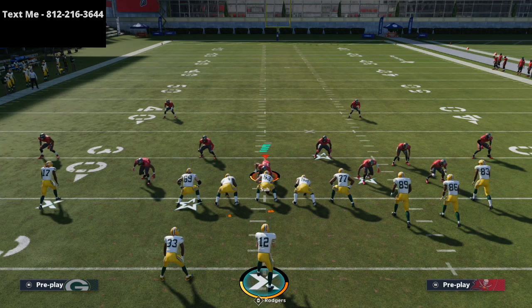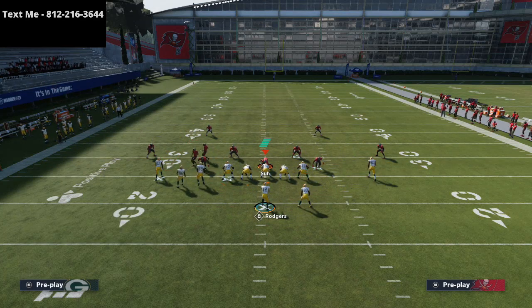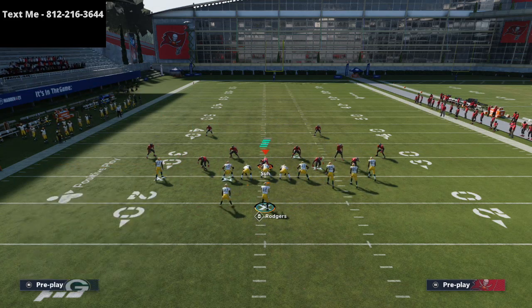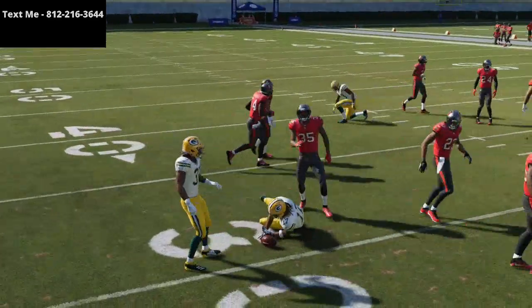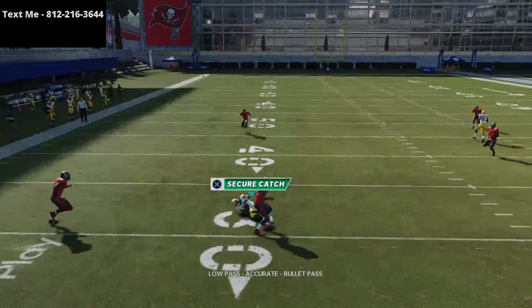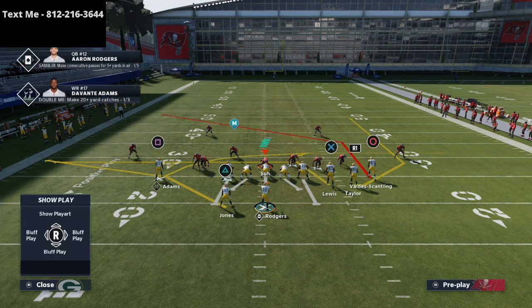Now let me show you what this looks like when they're not pressed. In cover two man without press, Devante Adams is still wide open and still able to get that separation against that coverage. Man-to-man is mostly figured out. Now I want to cover zone — zone is a lot more fun. These routes work so much better against zone, specifically for playmaking. In cover two, the vertical hook on the left side hangs with the player.